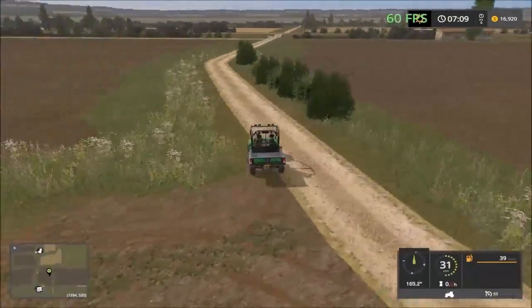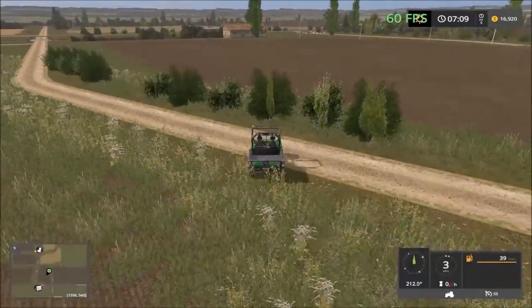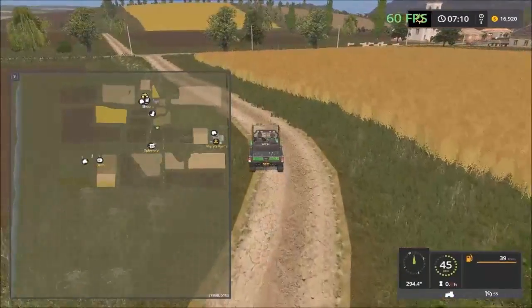This road takes us all the way down but doesn't lead to the main highway — it goes under a bridge. So we have to head back the way we came; it takes us over to the fields on the opposite side.